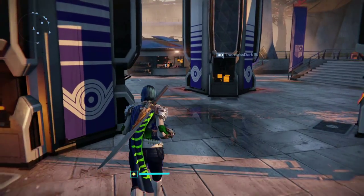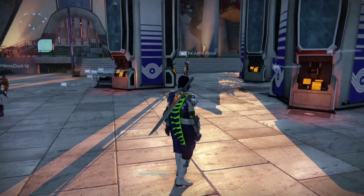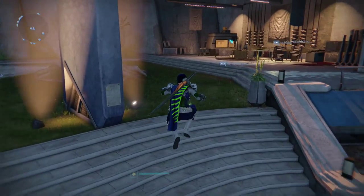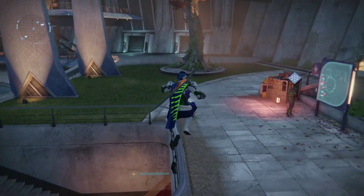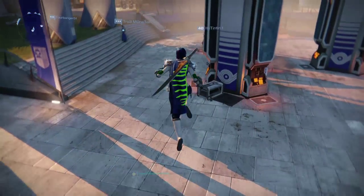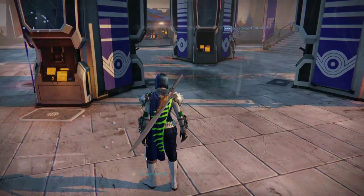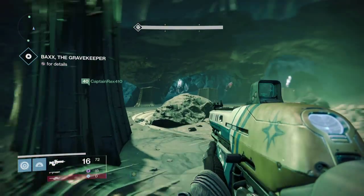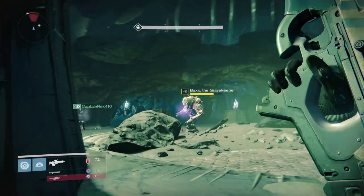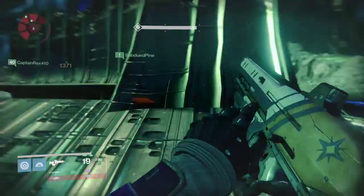I wanted to do a guide but it's kind of pointless now since it's a day later. You get the Black Spindle from a daily heroic mission — a Bungie dev confirmed it's only available from the daily heroic. I think it might be a once-a-week or once-a-month thing where a daily has a secret hidden area. The mission is the one where you first go in to get a piece of Crow's soul for the Taken King. Instead of unlocking the third door, you run straight into Taniks's strike area, go up to the ship, and kill all the Taken in the ship including the boss within 10 minutes.